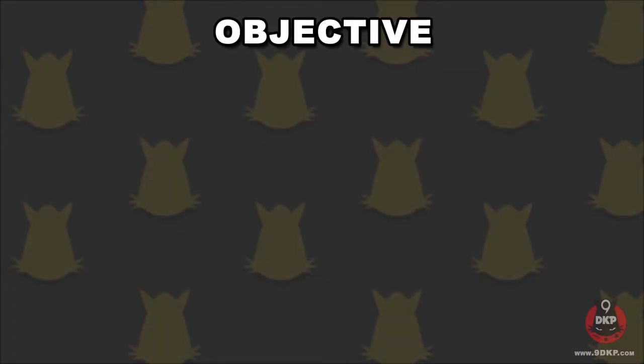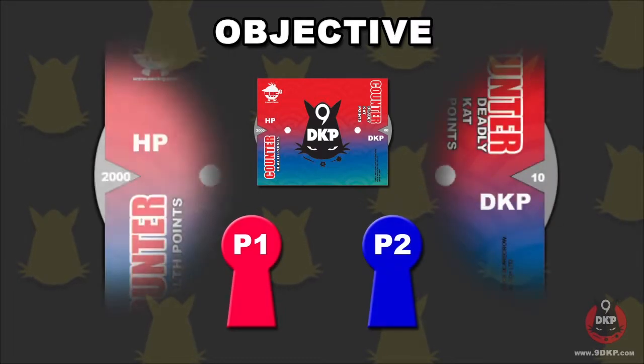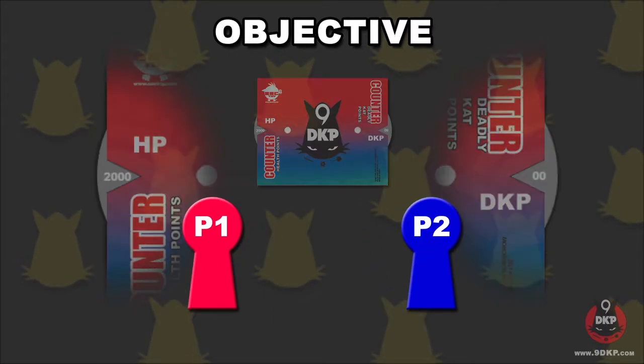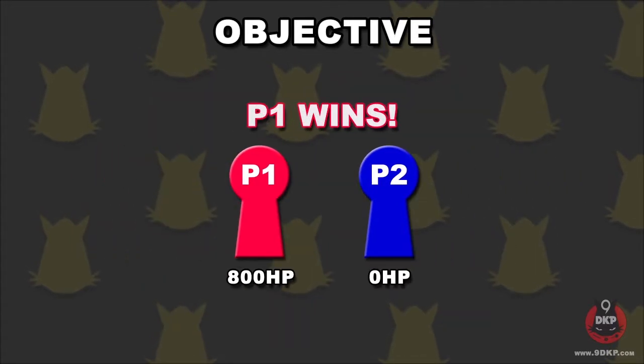The goal of the game is simple. Using the counter, you and your opponent begin with 2000 HP and 0 DKP. The players use their cards to lower each other's health. If your opponent runs out of HP, then you win.